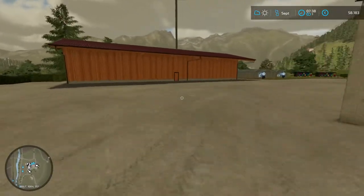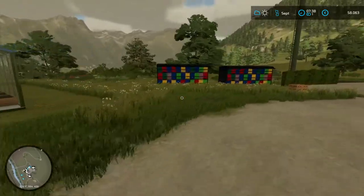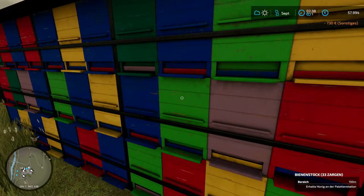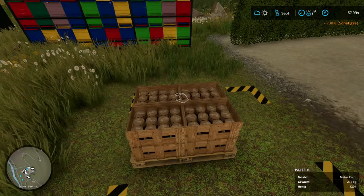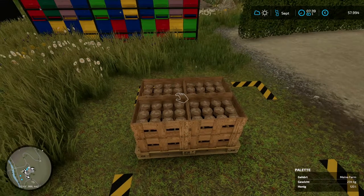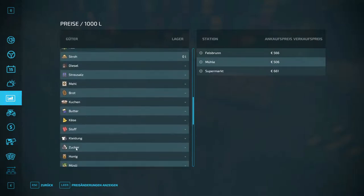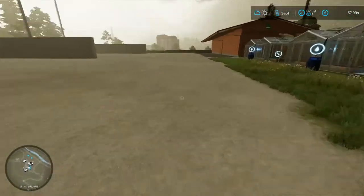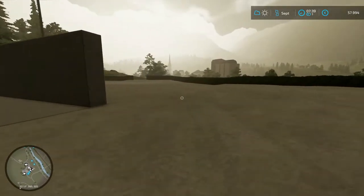Wie ihr gesehen habt im Trailer vom Hofbau – ich hoffe es hat euch gefallen der Trailer. Da sind eben Josefinen, Kuchen, Butterkäse, Stoff, Honig. 2250 – das bringt schon was. Jetzt springen wir einmal um wieder zum C.